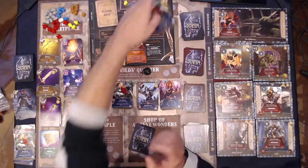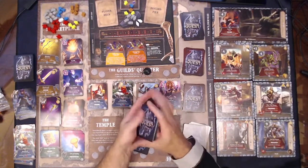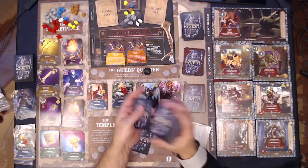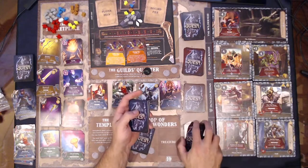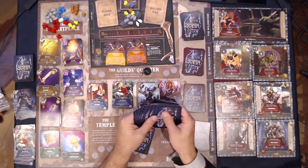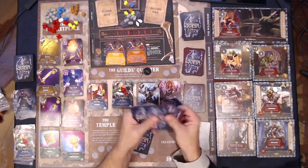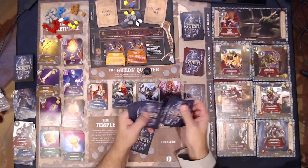Now we got some powerful heroes coming back through the deck. It's on like Donkey Kong! I think we need two more keys because we're playing solo and they're going to both be in this deck, so we need to get down to level three dungeon. One two three four five six.